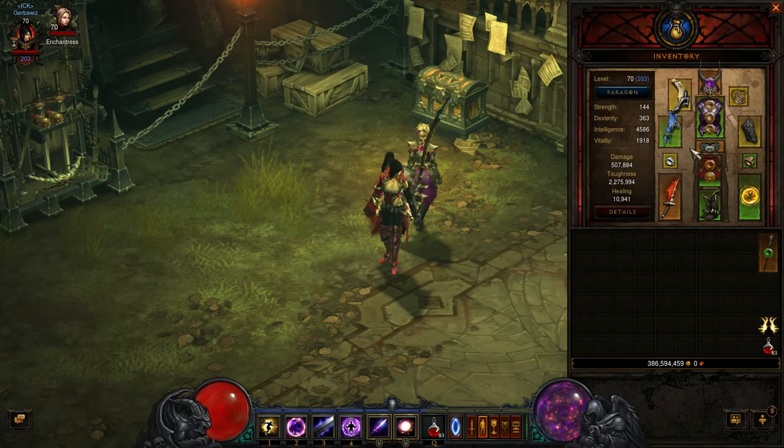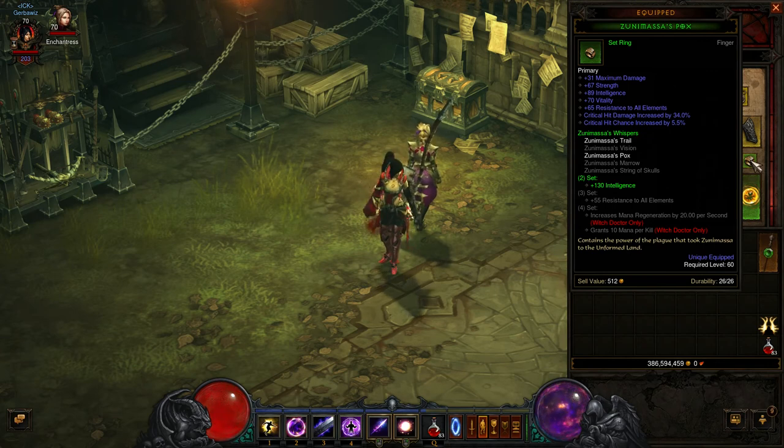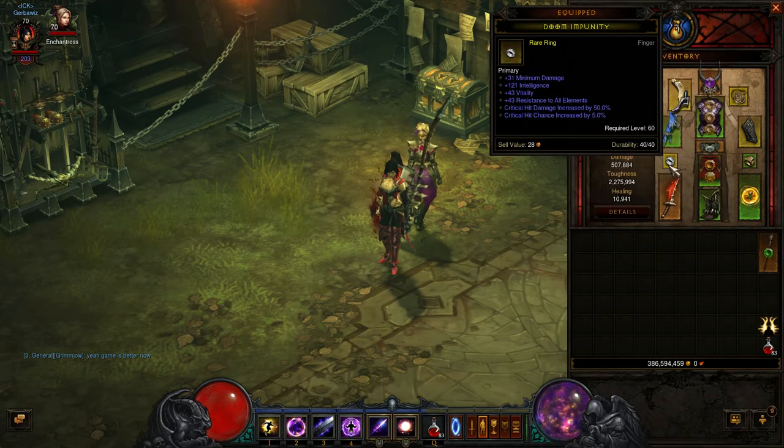Let's look at rings. Zuni Pox ring — again, paired with my Zuni Trails to get that 130 Intelligence bonus. Very nice little combo. Now the other ring is a rare ring. You're probably thinking, why do you have a rare ring? But look at this ring — it's awesome. It has 31 minimum damage, which is huge. The DPS goes so much higher when you add it all together. It has some Intelligence, Vita, and All Resist. Critical hit damage increased by 50% — max at that time. Critical hit chance increased by 5%, and hit chance increased by 5% — 6% was the max. So I do plan to replace this soon, but we'll take our time.